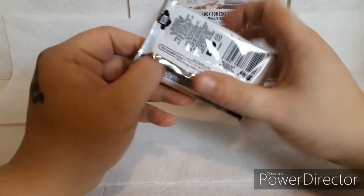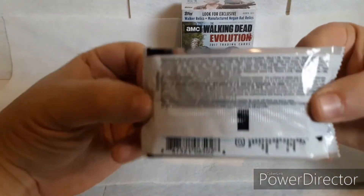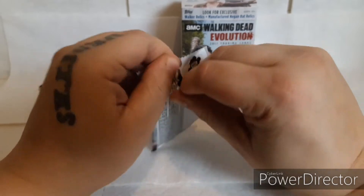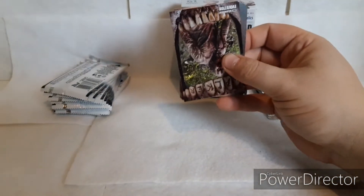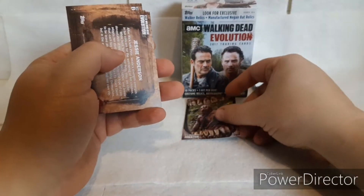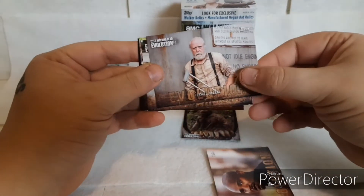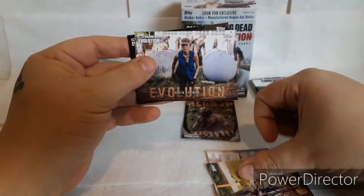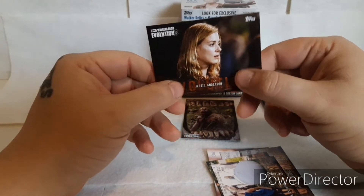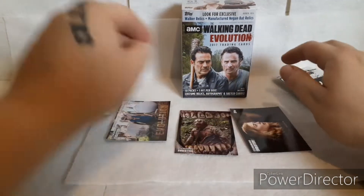First pack. I see the professionals do this all the time — the professional trading card. You can see the odds right there if you want to pause and check them out. First up we got a little insert walker. We got Gabriel, good old Herschel, Enid, Rosita, and a Jesse Anderson with the red border. I think that's like an insert that comes in every pack. We didn't get anything super cool out of that pack.